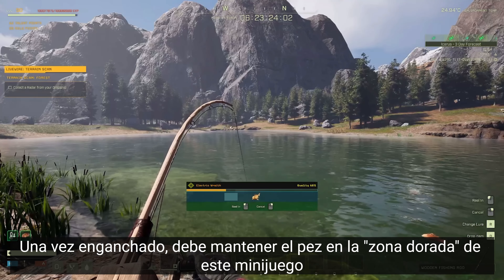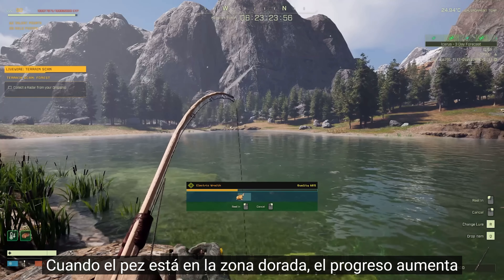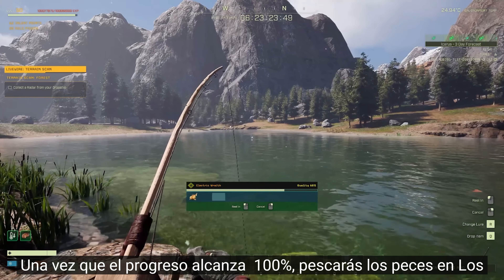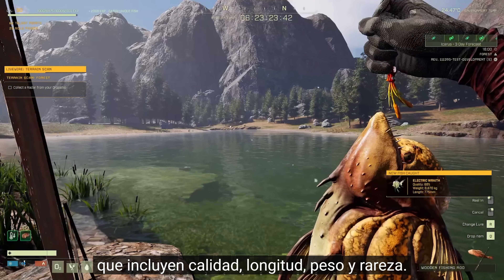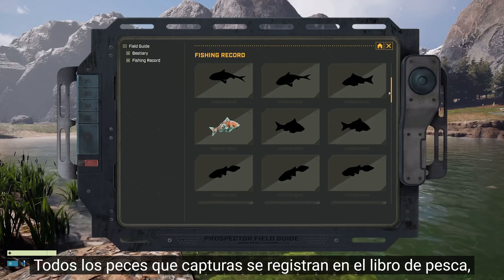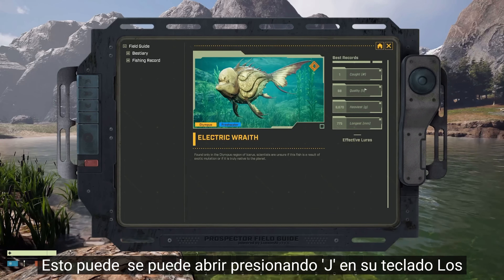Once hooked, you will have to keep the fish in the golden zone of this minigame. When the fish is in the golden zone, progress increases. Once the progress reaches 100%, you will reel the fish in. Fish are either saltwater or freshwater, and come with a variety of stats, including quality, length, weight, and rarity. All fish you catch are recorded in the fishing book, which is part of the beastry record. This can be opened by hitting J on your keyboard.